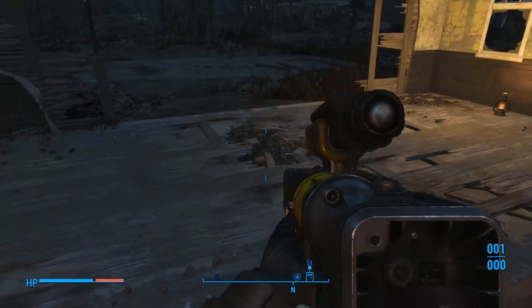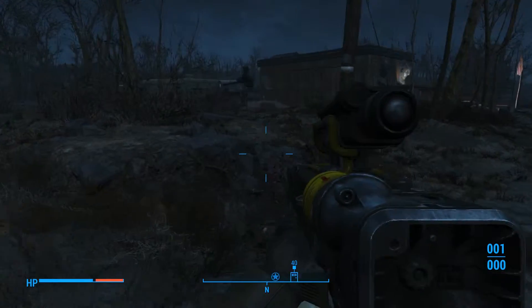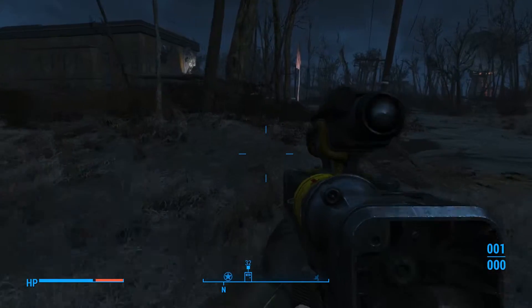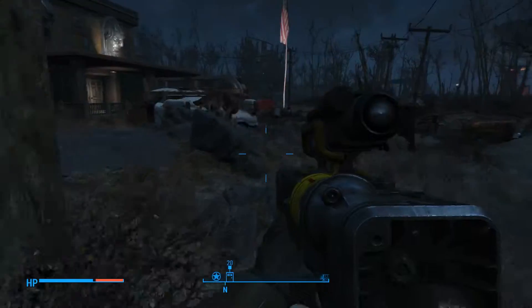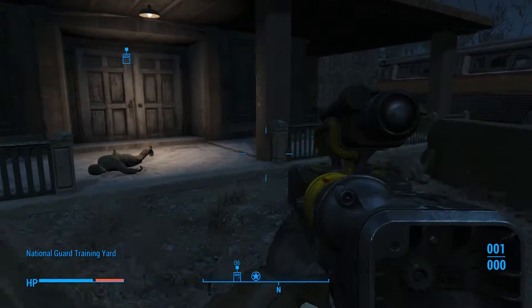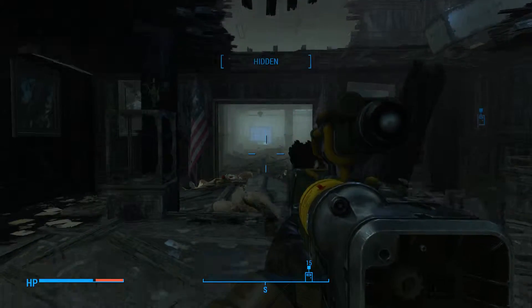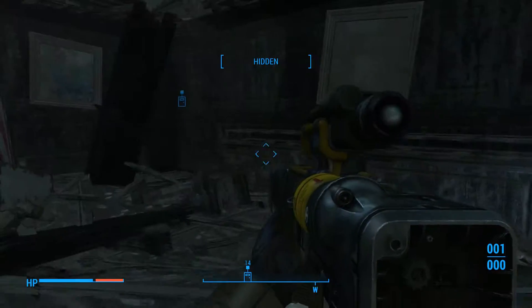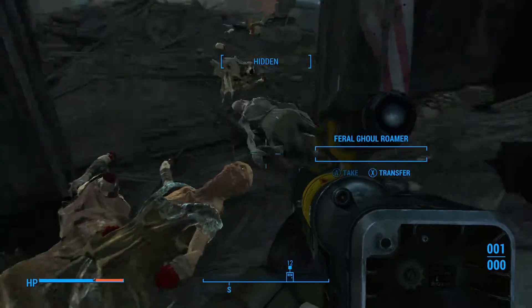Alright, let's scavenge anything around here and go straight for the building. This building looks familiar — I think I've done a mission in here before. Yeah, I did a Brotherhood of Steel mission in here. It's the National Guard building. I definitely did this place before. There's a bunch of dead ghouls in here, so hopefully it won't be that complicated to get through.